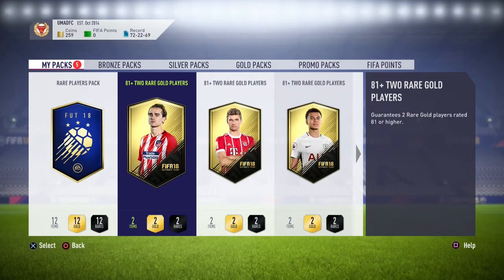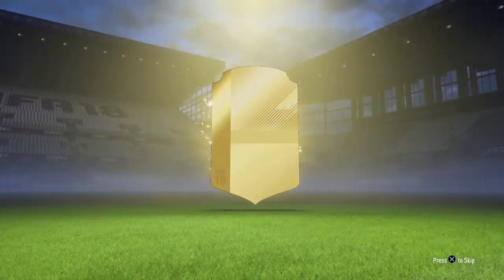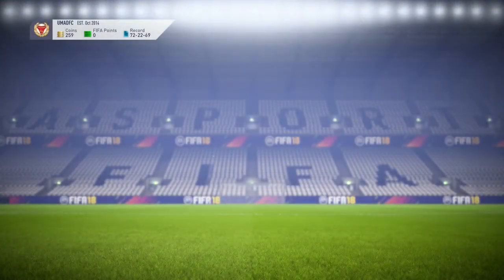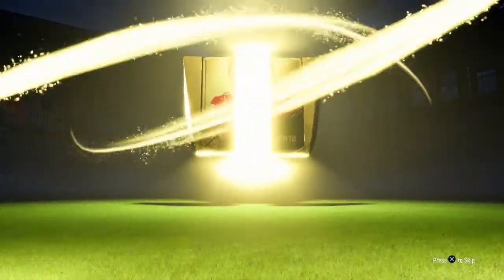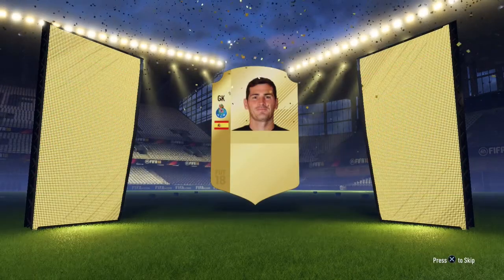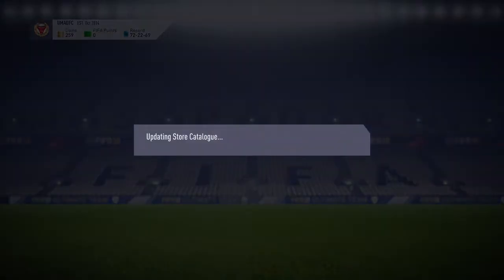Now we move on to the 81-plus packs. These are actually very good packs — I've gotten a lot of good things from them. No billboard, EA. Please, help me entertain these viewers. Don't give me Rami. Next 81-plus pack — improve from the last one, please. Billboard — come on! Spanish goalkeeper. That's Casilla. I kind of thought it was De Gea for a second, but then I realized he was in the Team of the Year. Still, that's not the best pack, EA.